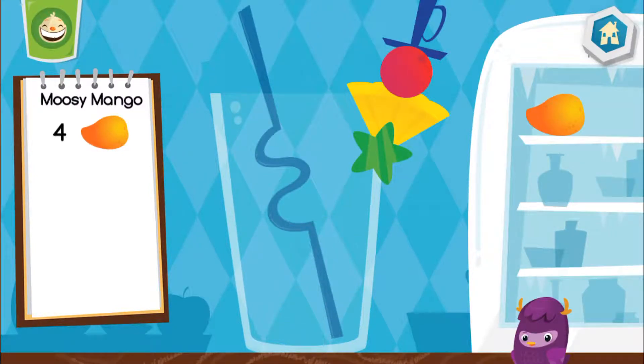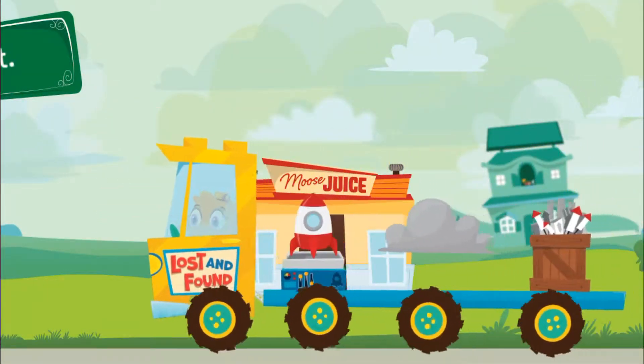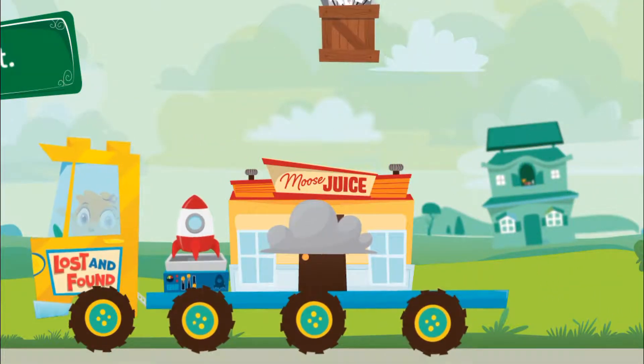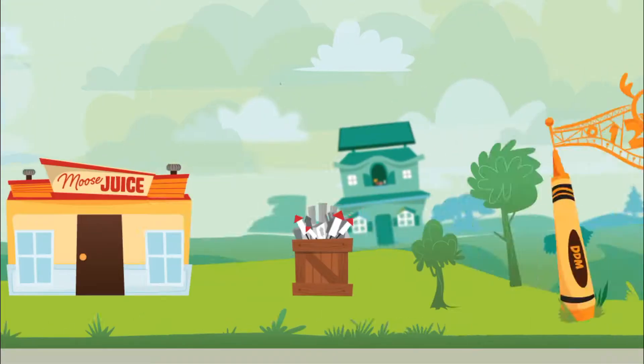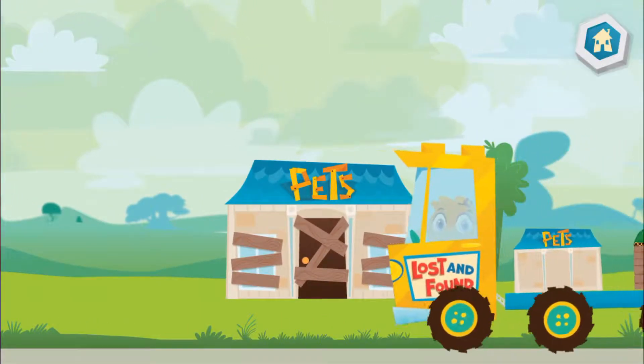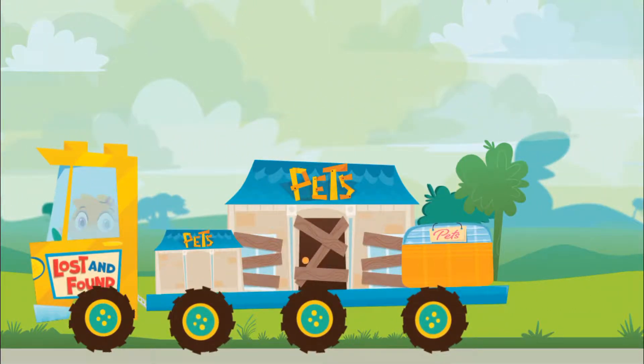Yummy! You are a Moose Mixer extraordinaire! Bye-bye! Place the item where you want it. Tap the OK button when you are done. Choose an item for your collection.